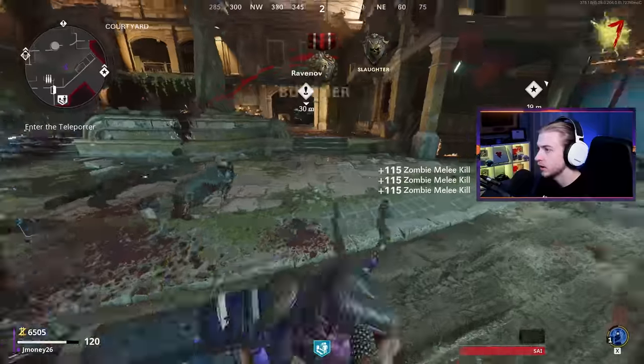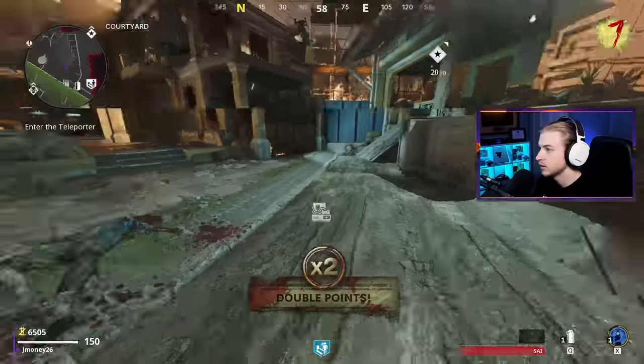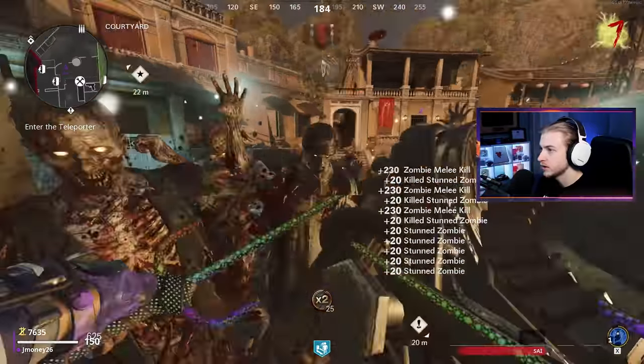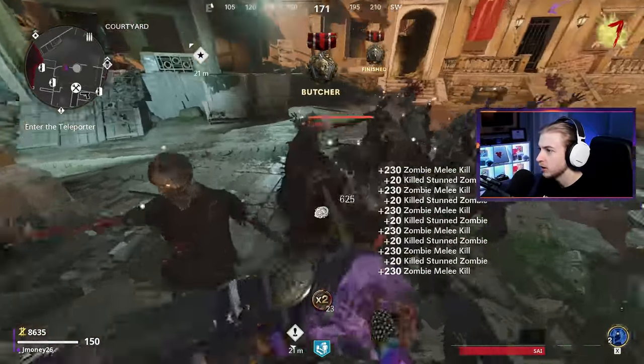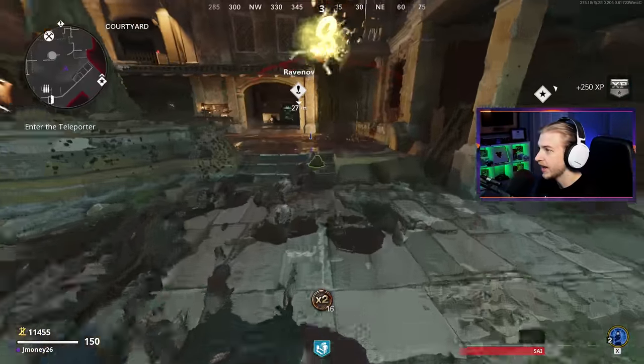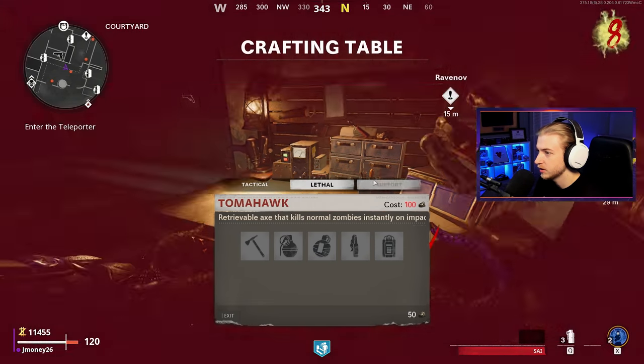That's a stun - I want that. What's that power up? Double points. Okay, cool. Here's what we're going to do: quick stun and take all these guys out. It's a feeding frenzy. We just ate that whole round. What can we afford now? Still not really anything. I'm grabbing some more stuns though.